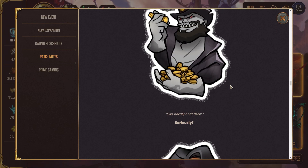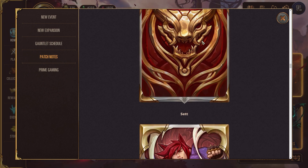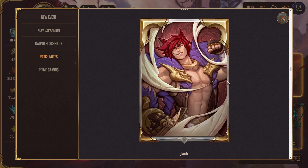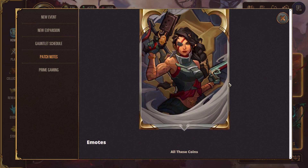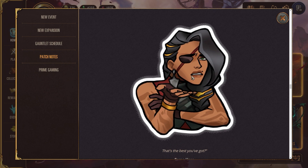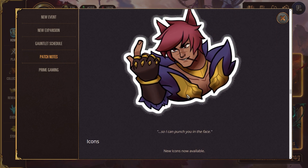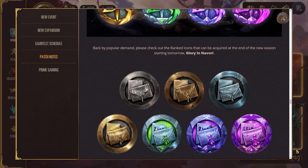Let's go through the event pass. I do like some of these card backs — this one's pretty cool, and the Jack one is really cool. Samira's card back is great too. These coin animations would be fun with a good coin deck, and this emote will be great to throw out when somebody does something questionable. These are also the new ranked icons for the World Ender season.